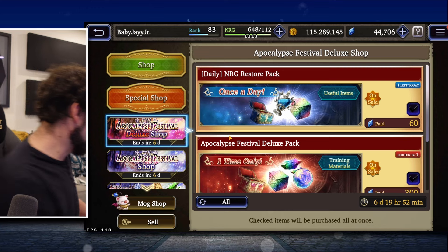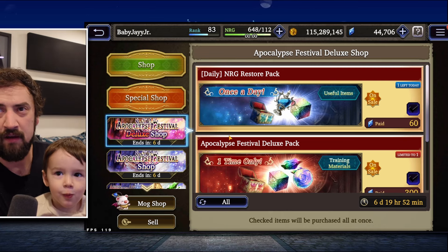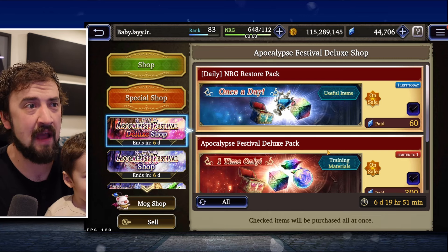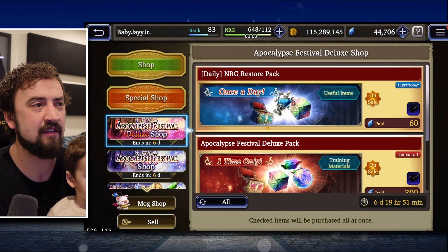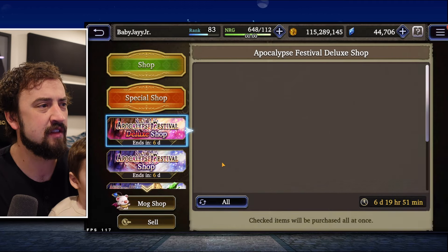The Apocalypse Festival Deluxe pack — there's nothing special going on in here, nothing we're not used to seeing. So the best thing to spend paid Vizyor on today is that Dialdo, I think. I wouldn't really spend any paid Vizyor in there.